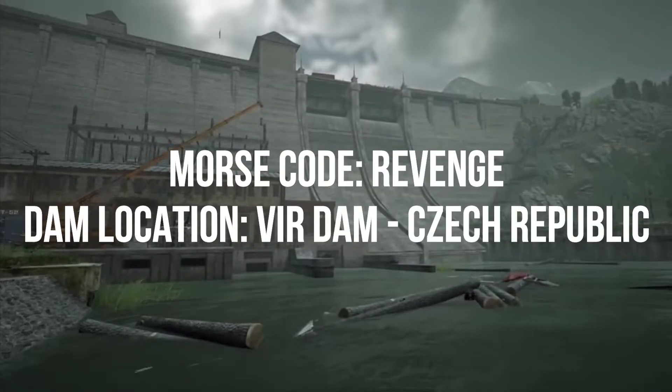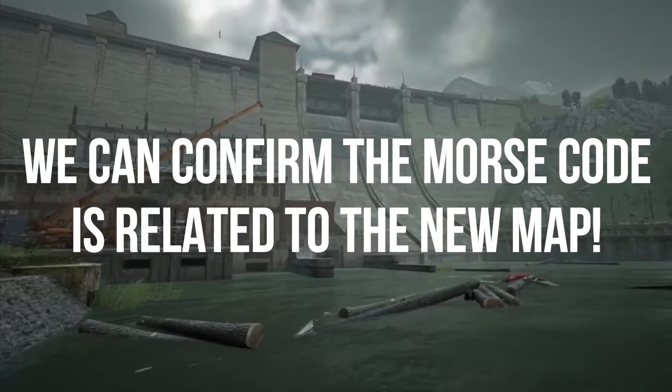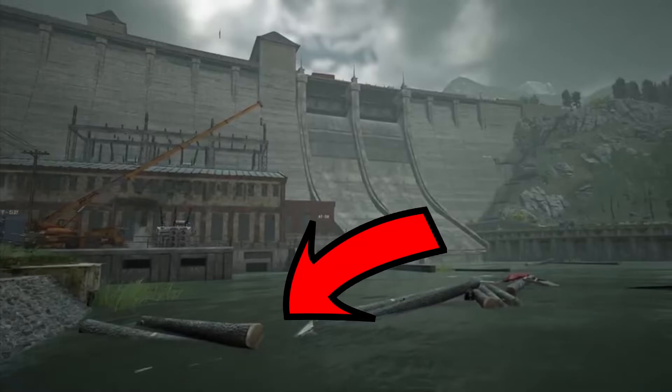So now, not only do we know the sound of the Morse code and what it means, we know the location of the new map. After doing all this research, I think we can confirm that the Morse code is definitely related to the new map. Also, if you check out the background that's been playing in this YouTube video all along, you will see there are logs in the water and a building behind being constructed.